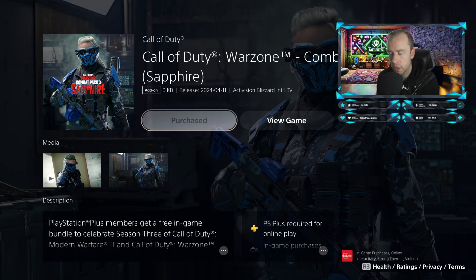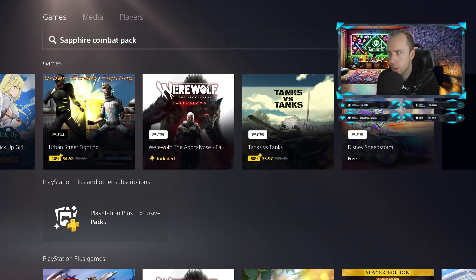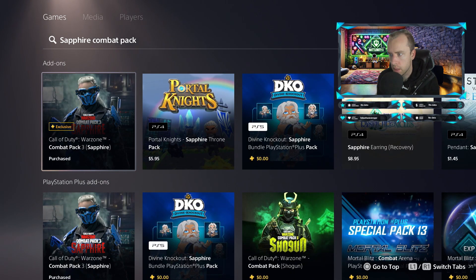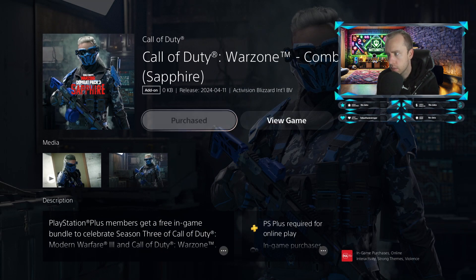You can just add it, purchase it — it is completely free to add to your Call of Duty account. Just go up to the top in your store and search Sapphire Combat Pack. You'll find it down here somewhere. As you can see, it says Exclusive. Click on it and purchase.